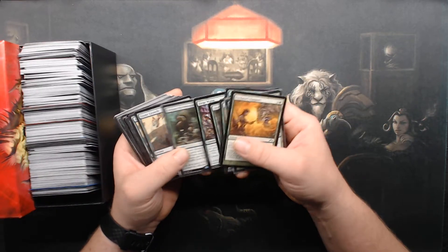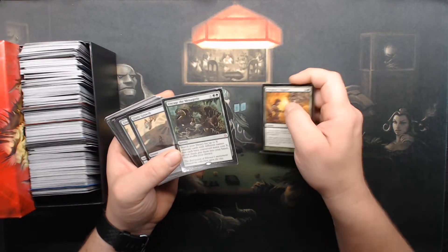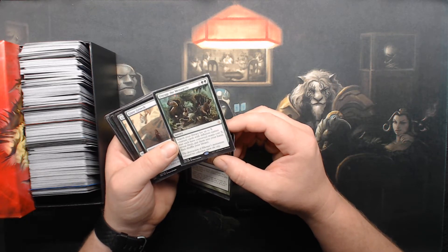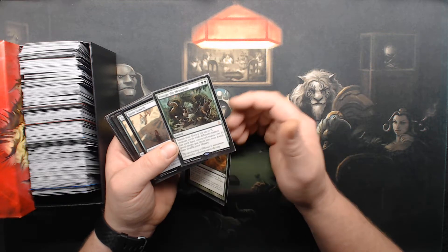I wonder if this whole box is green. Uncage the Menagerie — that's a mythic. Search your library for X creature cards with different names that each have CMC X. Reveal them, put them into your hand. That's neat.